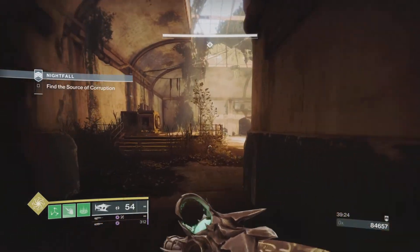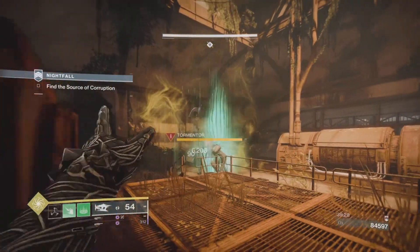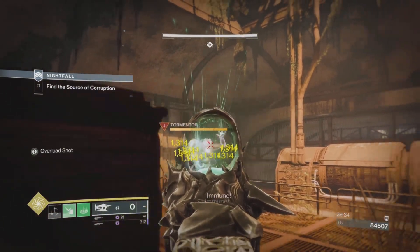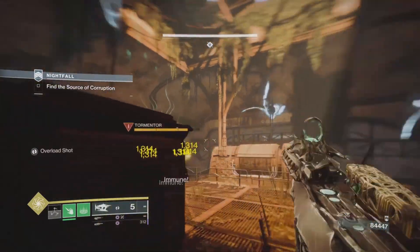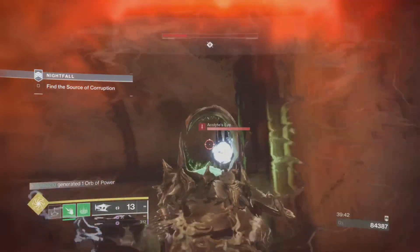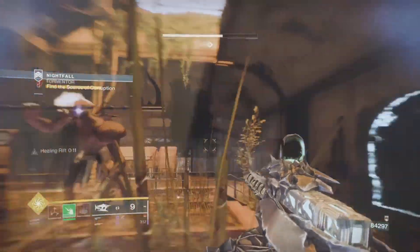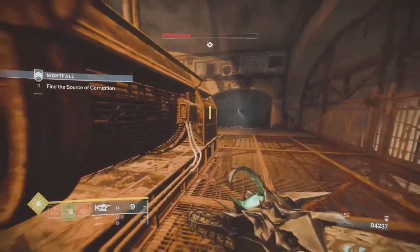This season Bungie introduced Tormentors, a new enemy type, just like they did with Witch Queen when they introduced the Lightbearer Hive. Tormentors are a scary new checkpoint boss for the season. Bungie also did something super dirty that most of us experienced this week — locking us in a little tiny room in Lake of Shadows with a Tormentor, and then adding taken arc turrets too. Not cool, Bungie.